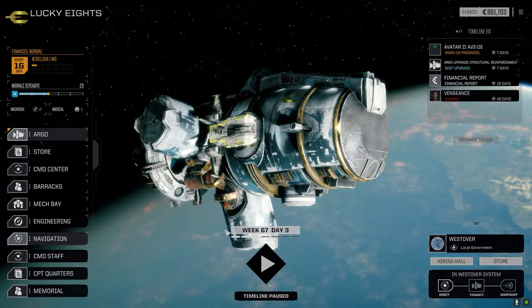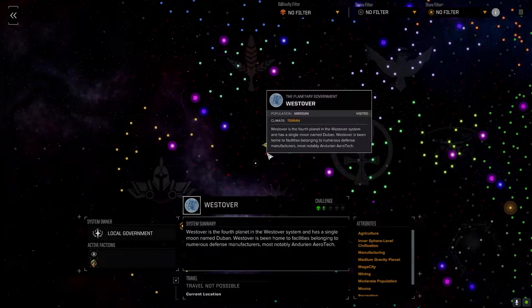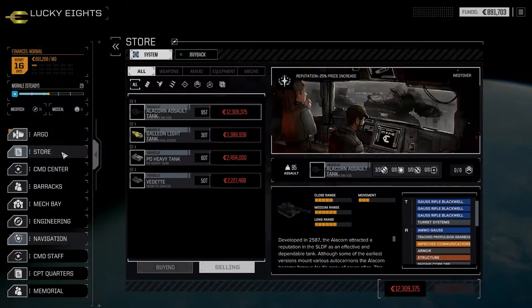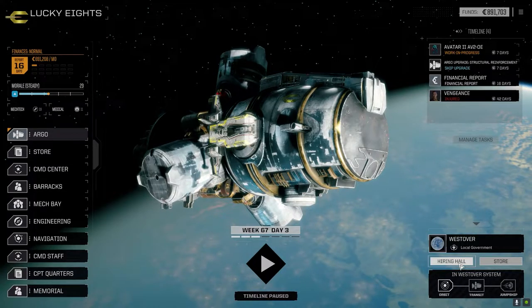We traveled to Westover — looking at the navigation it wasn't that far away, just a 23-day jump. We were at Corbinca and jumped over here. It's a one-and-a-half skull planet. I thought I'd dial it down a little bit. This one has a mega city manufacturing intersphere-level civilization. I was hoping to get some good stuff in the store, but all there was is vehicles, so I'm not exactly sure what the deal with that is.